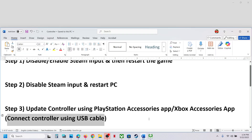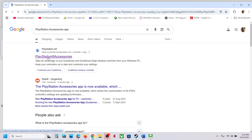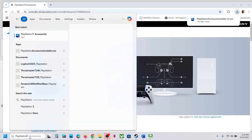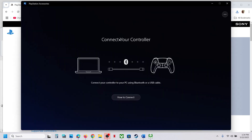If you have a PlayStation controller, install the PlayStation Accessories app. You can search for it in Google, go to the PlayStation website, download and install the PlayStation Accessories app.